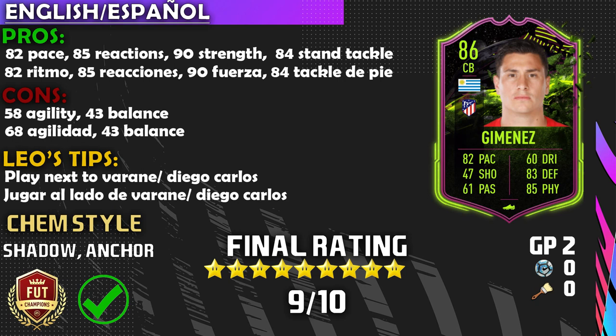On to the cons — the two obvious cons on this card are 58 agility and 43 balance. He does feel a little bit clunky sometimes; the opponent will do a skill move and it takes him a second to recover, but he does recover. For Leo tips: pair him next to Baran or Diego Carlos — that is a perfect partnership. And if you can pair him with Bandai, nobody will get past that side.